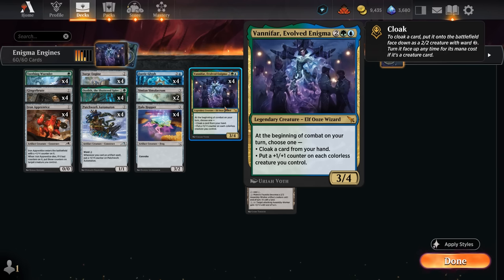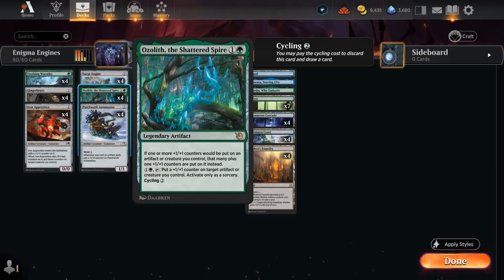There are a few ways we can build around Vanifar. One maybe involves cloaking some expensive permanent and then flickering it to essentially get it face up at a huge mana discount — that's certainly a deck we'll explore in the future. For now we're mainly focusing on that second effect of putting +1/+1 counters on colorless creatures, so Vanifar will slot perfectly in this low-curve aggro deck. Another card that synergizes very well with Vanifar is Ozolith, as we now get two +1/+1 counters on our entire team.